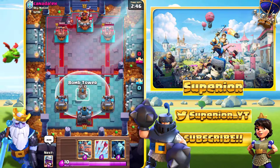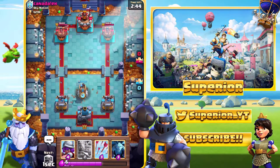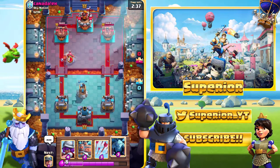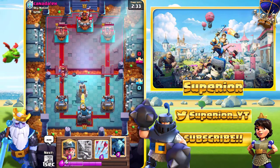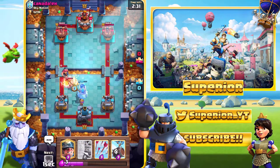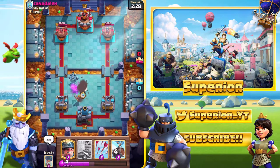We do see the Valkyrie from the opponent right now. Similar to last time, I'm just going to go with the Bomb Tower right now, and that should be pretty decent for the Valkyrie — that'll take the Valkyrie out no problem at all. We do also see the Fisherman, which is going to make things a little bit interesting because if the Bomb Tower goes down, the Musketeer will get pulled.